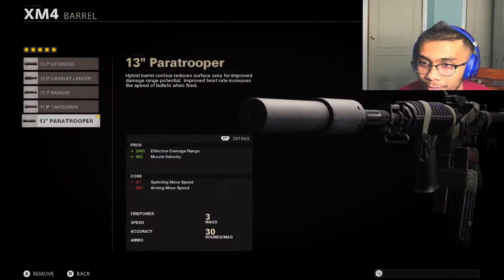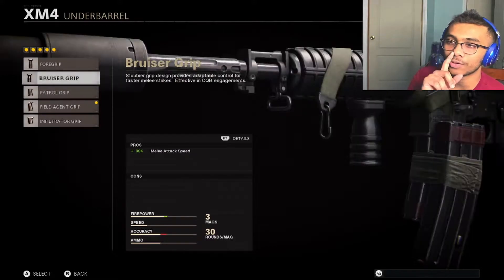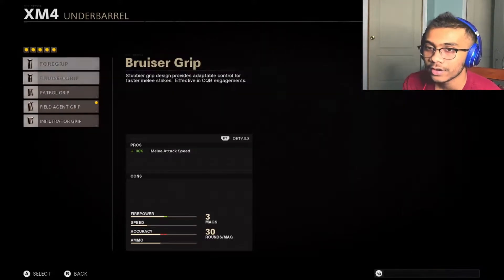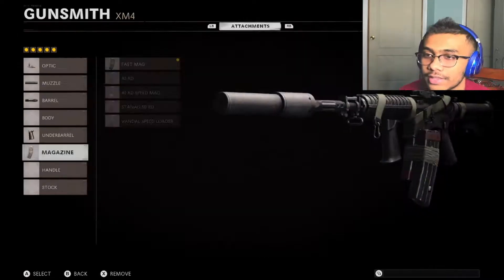For the muzzle, I highly recommend the agent suppressor. For the barrel, you need the paratrooper — that's like a must on this and basically all guns in the beta. For the underbarrel, most people use the foregrip which is basically the merc foregrip from Warzone, but I would use the field agent foregrip because you get horizontal and vertical recoil control.